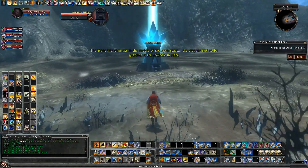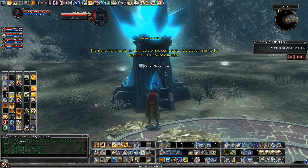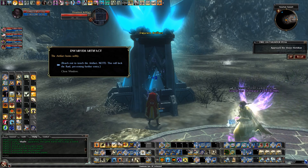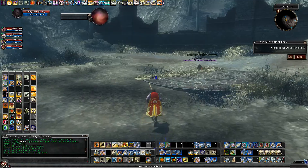I'm going to start the raid off. The artifact sits in the middle of the open space — the dragons said to be guarding it are nowhere in sight. You just click on it and reach out to touch the artifact. This locks the raid. I'm going to take this side, and Cronivir's going to take the other side.